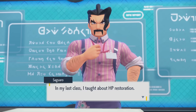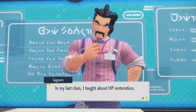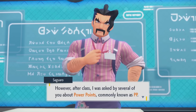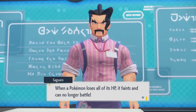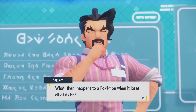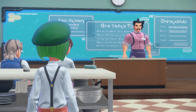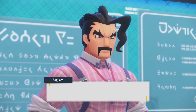My last class is about HP restoration. This guy was like, 'What's the difference between a potion and a super potion?' The answer is one super. He asked about PP — if a Pokémon loses all its PP it can't use moves. It's not even Sandwich class today. This is actually quite sad.